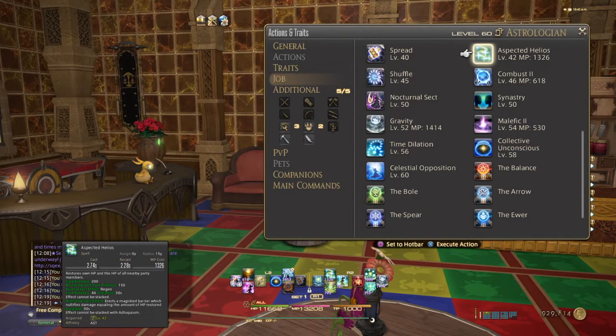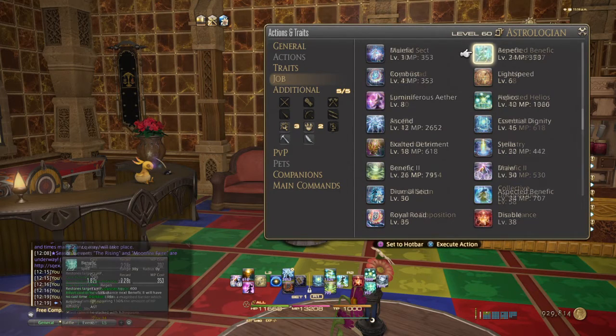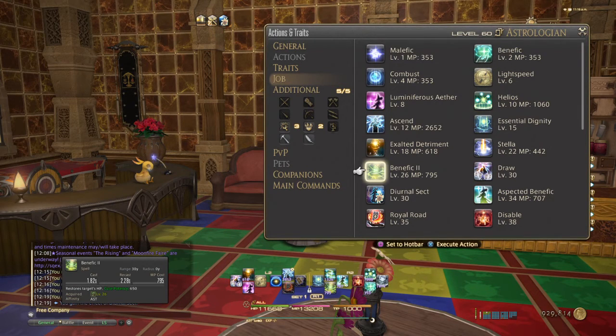Aspected Helios has changed as well. Diurnal Aspected Helios has a regen potency of 40 now, and Nocturnal Aspected Helios has a 100% HP restored barrier. Aspected Benefic has changed too — Diurnal Aspected Benefic gives a 140 regen potency, and Nocturnal Aspected Benefic gives 250 initial cure potency with a 130% HP healed barrier. This makes Nocturnal Sect much better than before. Benefic and Benefic 2 now have higher cure potency: Benefic 1 has a cure potency of 400, and Benefic 2 has a cure potency of 650.